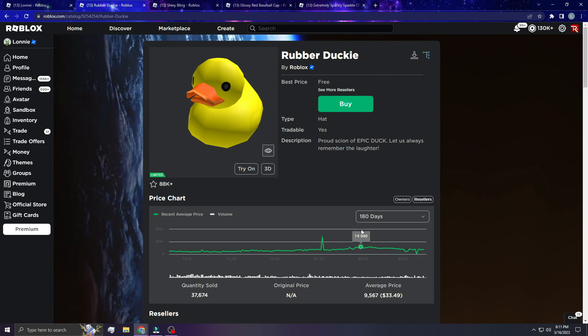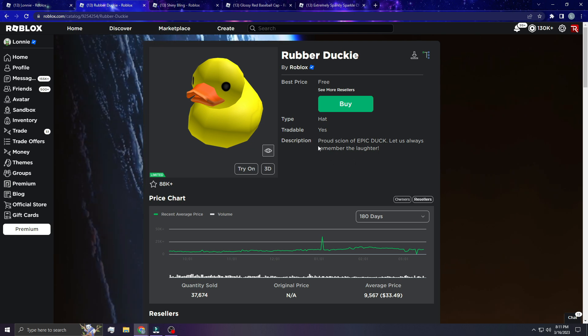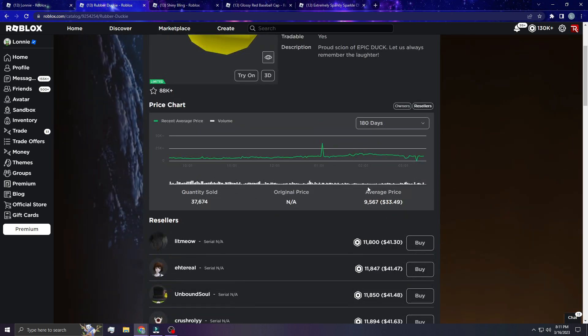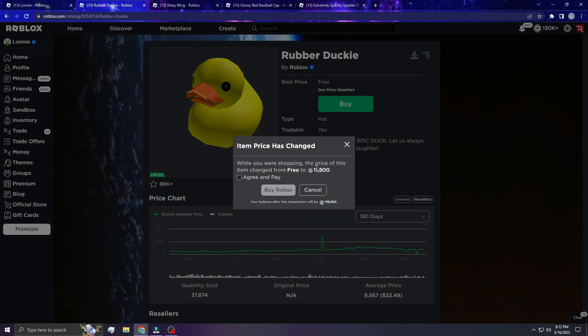So this is technically a free limited. Three of these have sold in the last hour, and I think it may be due to people actually falling for this. Obviously it has sellers at 11,000 Robux, but when you click on it it says 'buy' and it literally says 'Would you like to buy the asset rubber ducky from Roblox for free?' and you click 'Get Now.'